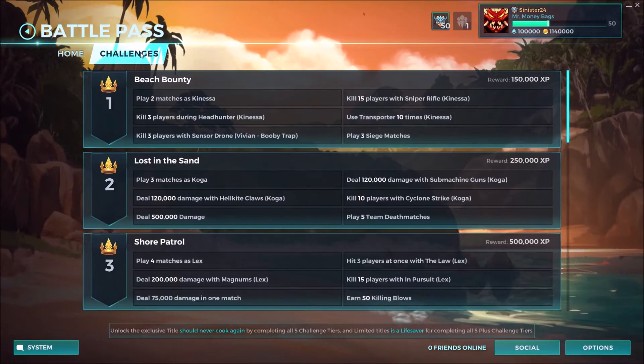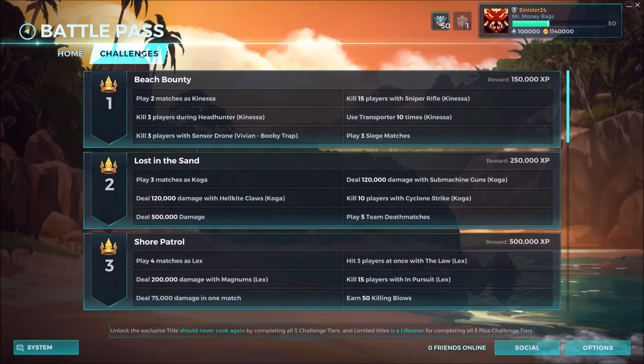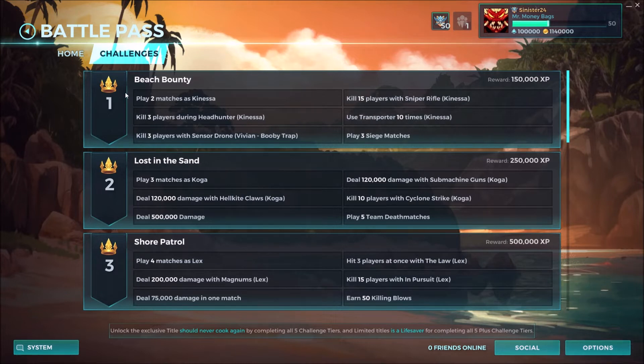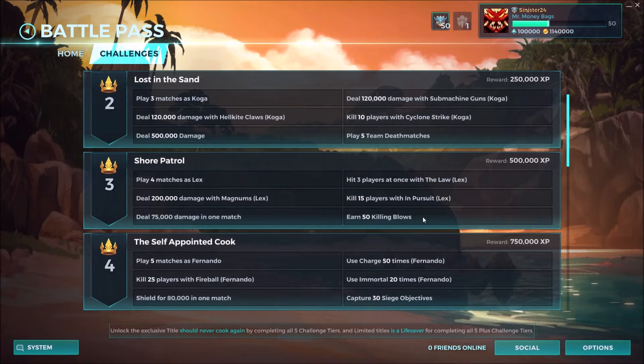And then finally, challenges. They simplified challenges a lot in this one — well, not really simplified them but made them easier to keep up with and track. Each challenge tier is going to be centered primarily around champions. Challenge number one is basically Knessa: play two matches with her, kill three players during Headhunter, kill three players with Censored Drone which is Vivian, three siege matches, transporter with Knessa, and kill 15 players. The second one is primarily around Koga: deal 120,000 with Hellkite Claws, play three matches, damage with the SMGs, kill 10 players, deal damage, play five TDM.